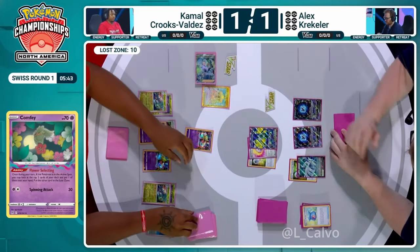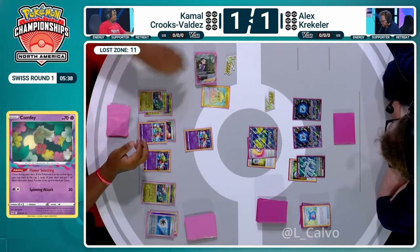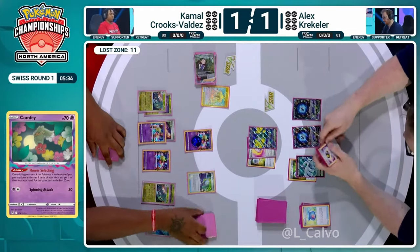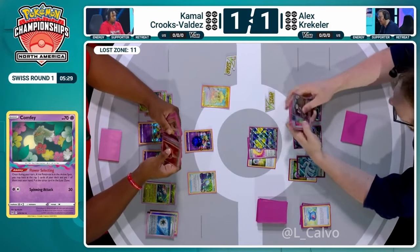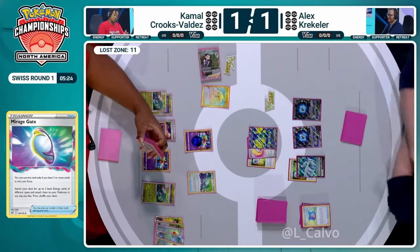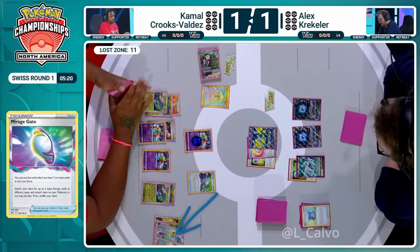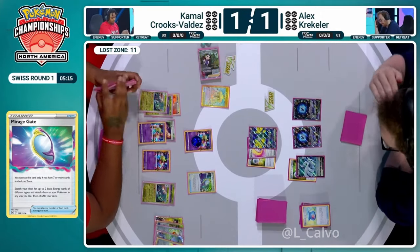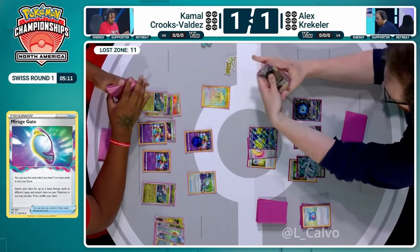Kamal hasn't been applying damage on board, but the cards mounting in his hand are allowing for setup while Alex can't piece things together. It's very awkward for Alex. Back to Kamal — can he finally start attacking? He finds Dragapult EX and has Mirage Gate in hand. As long as there's a way to retreat Comfey, we'll finally see Dragapult EX attack. But checking the energies — only one psychic seems to be accessible along with the fire, and the other psychic is in hand — we can still make it work.